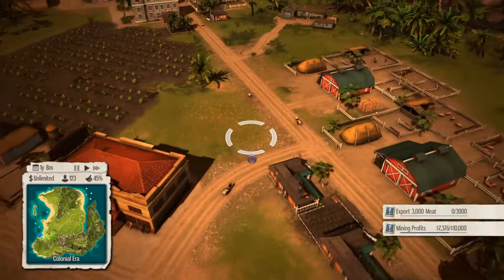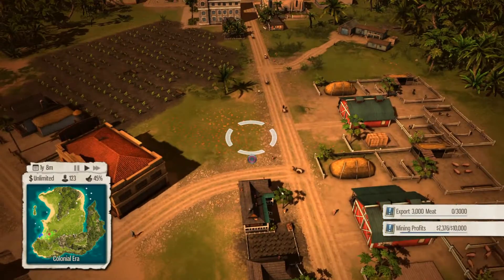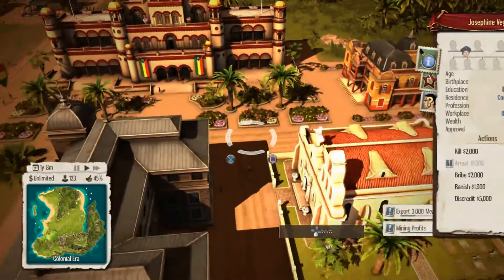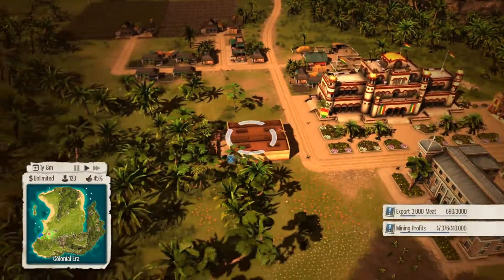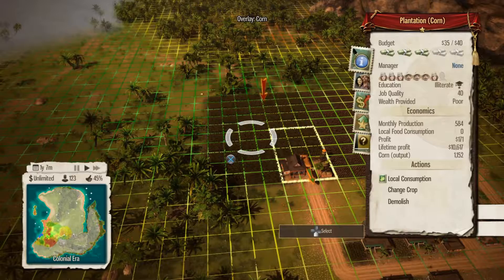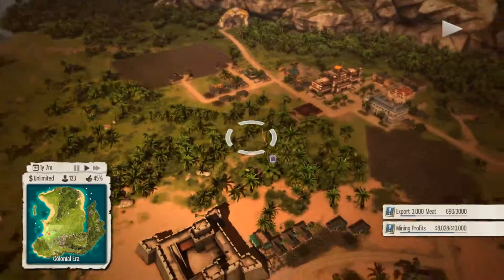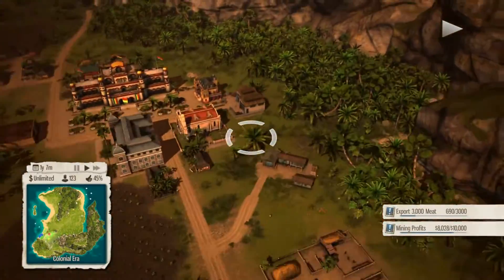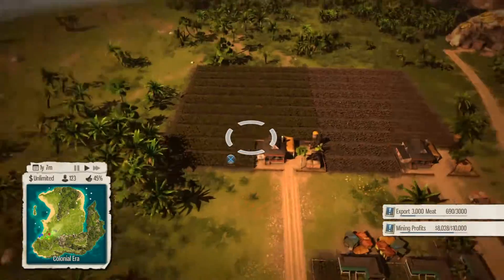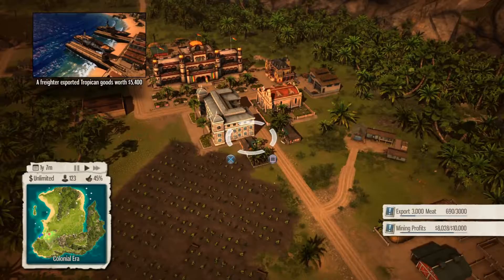I don't want to have to worry about stuff right now, I'm in a relaxed mood. Why is there a circle here when there's nothing to select? We can look at each person, which is kind of cool. I was checking the status of these places. I want to do local consumption on something, but I think I need these more for exports because I do have a grocery somewhere — right here. So maybe I don't need it.